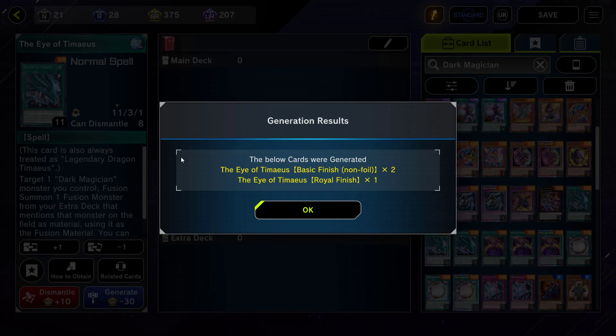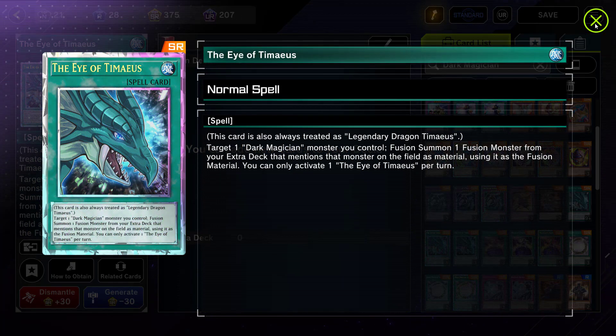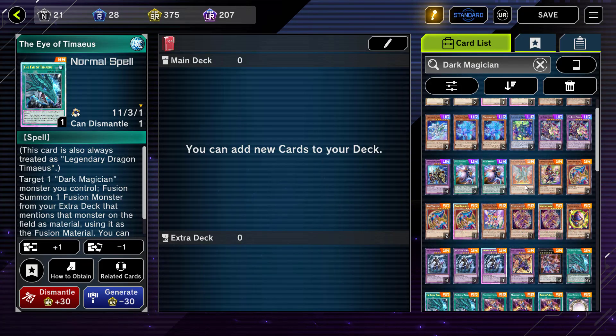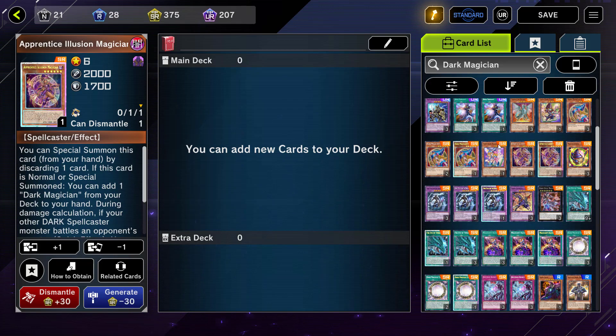Anyway, that's how I bling out my deck without paying any money. In summary: play until you max out on your gems — that shouldn't take too long. Buy packs of whatever archetype your deck is mostly made up of to reduce the chances of pulling a Royal Finish you won't need. Then loop dismantling all of your extra cards and crafting each rarity of the cards you want. I hope that helped, and if you guys know of any better process to bling out your deck, let me know and I'll probably make a video about it. See you guys next time.